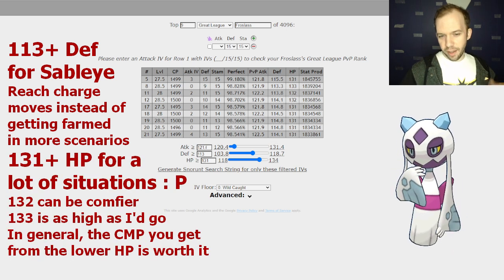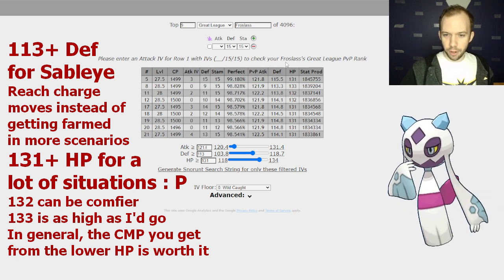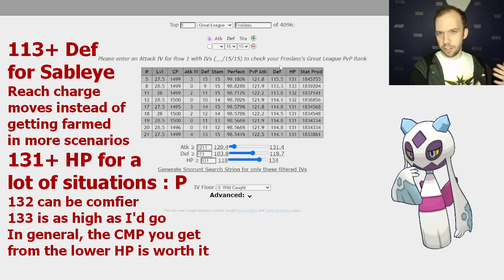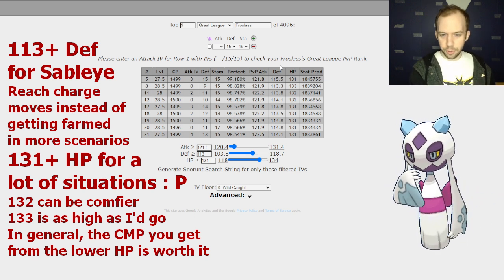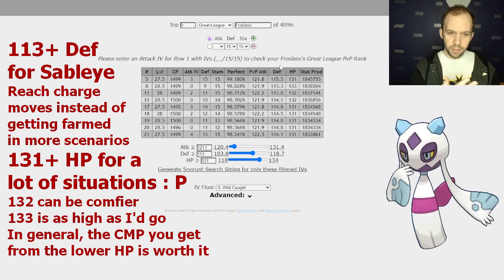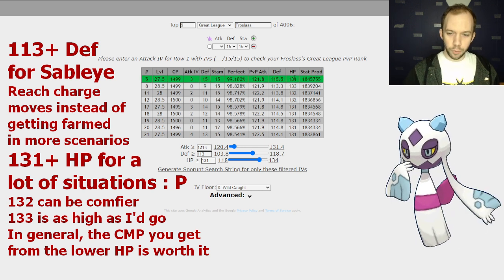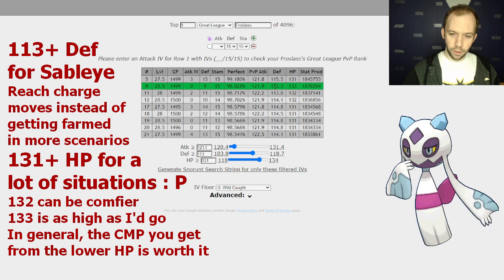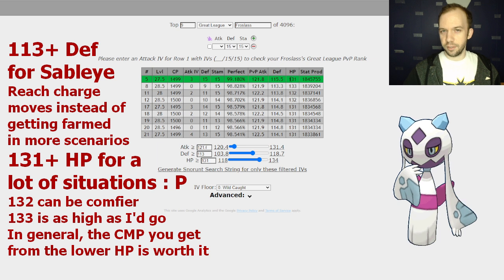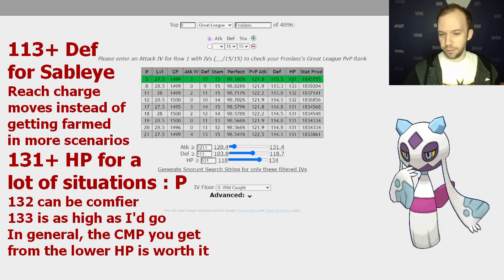When it comes to HP, I have this cut at 131 HP. Just looking at all the different situations Frostlass can find itself in — ahead on energy, behind on energy, ahead on shields, behind on shields, prior damage on you, prior damage on your opponent — the more realistic situations I've seen, I was noticing 131 HP in reference to the 113 defense was most consistent. It was consistent enough where if you were chasing a little bit of CMP, you'd be perfectly safe with that.